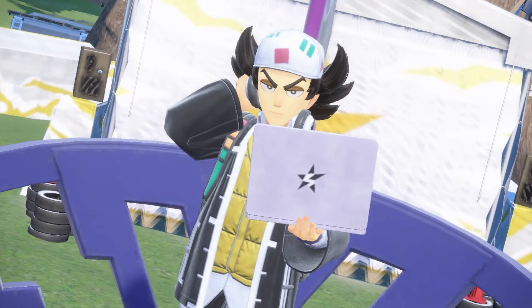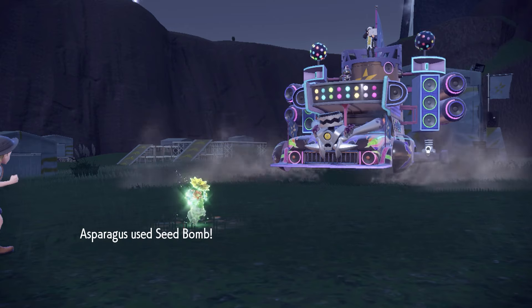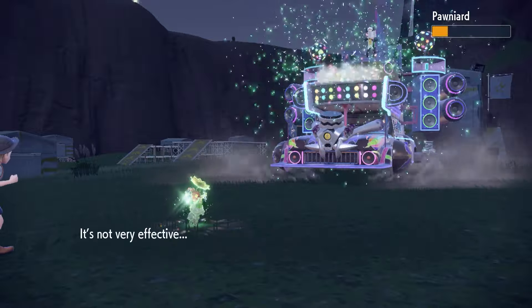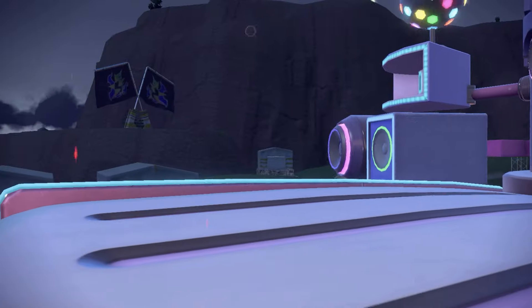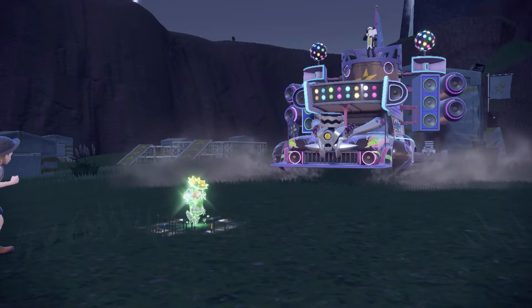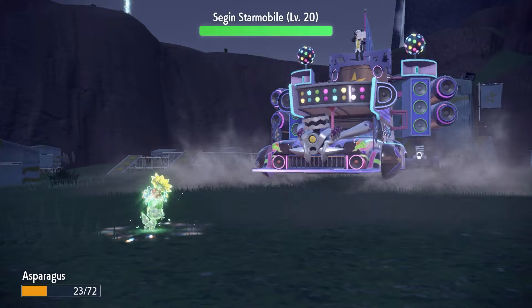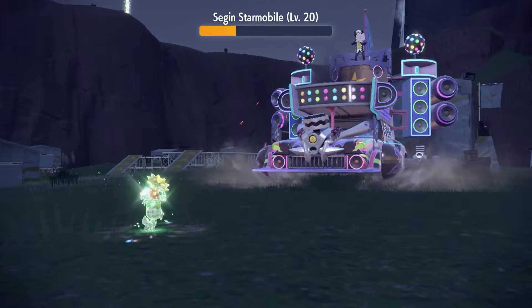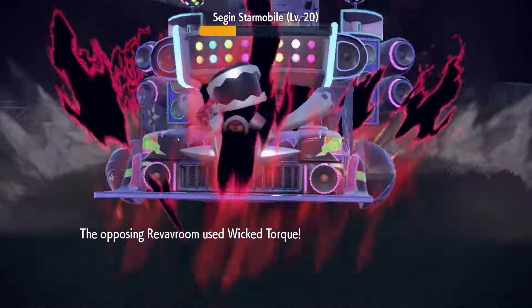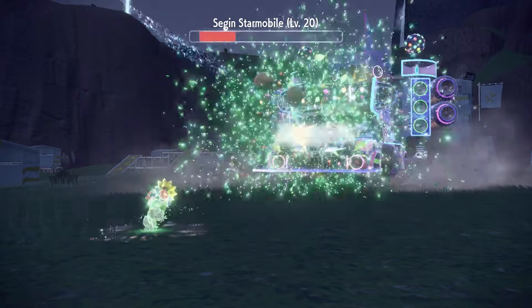Now I'm ready for Giacomo. We set up 2 Hone Claws against Pawniard before one-shotting it with Seed Bomb. I decided trying to outspeed the Revavroom was no longer worth it. The Revavroom's Wicked Torque only took Asparagusk from above half health to a third, and our Seed Bomb at plus-1 took the Revavroom to a quarter. We survived the second Wicked Torque with 10 HP to spare, giving us the chance to finally take it out.